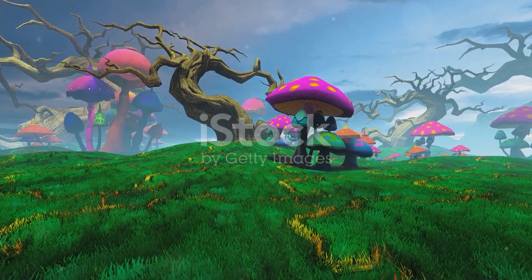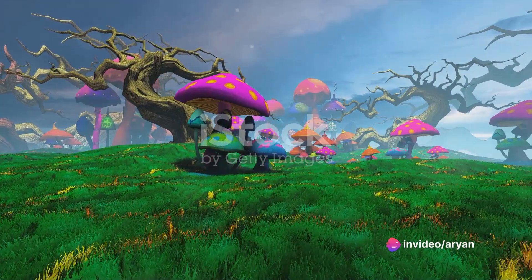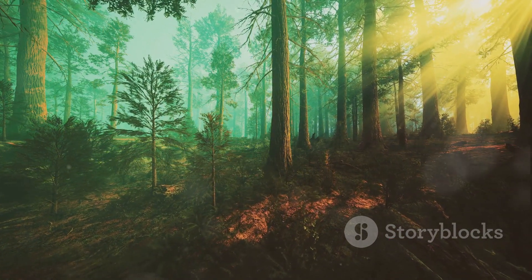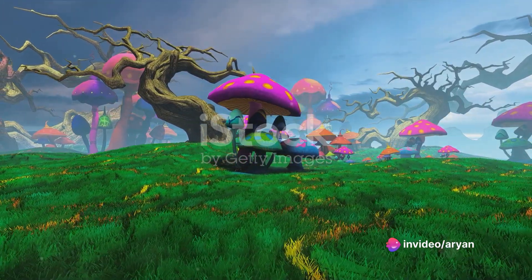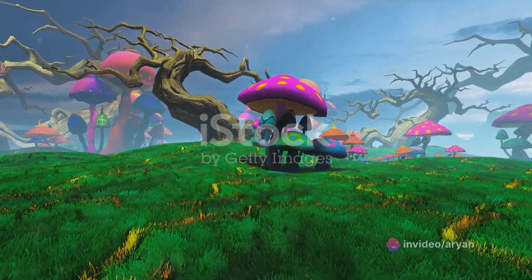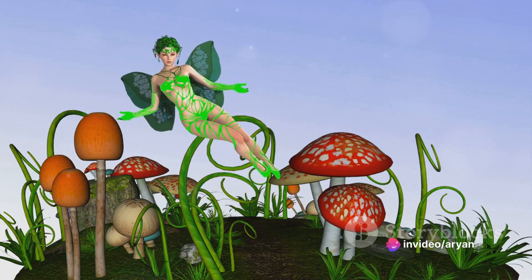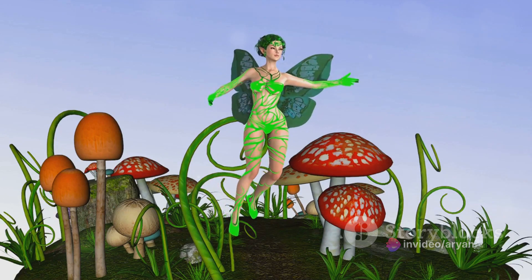As we continue our journey in Fairy World, let's take a closer look at the enchanting realms that surround us. The vibrant hues of the landscapes are not just for show — each color represents a different realm, each with its own unique set of quests and magical creatures. The pink realm is home to the love fairies, while the blue realm is inhabited by fairies of wisdom. Every creature here has a story to tell, and each quest you undertake helps you unravel these tales, adding depth and richness to your gaming experience. Interacting with these creatures and completing their quests is not just about collecting Fairy Dust — it's about immersing yourself in this fantastical world and truly living the fairy tale.